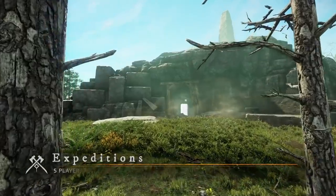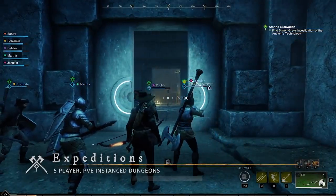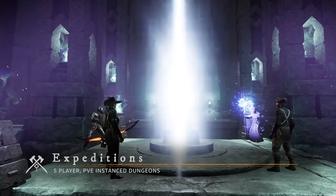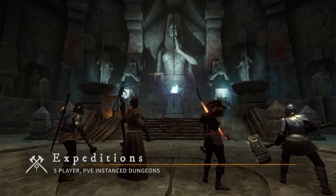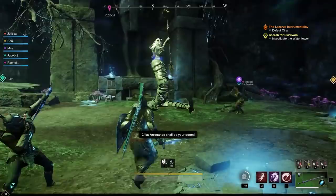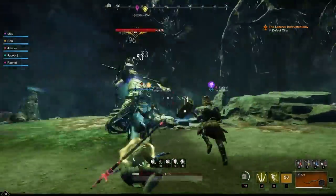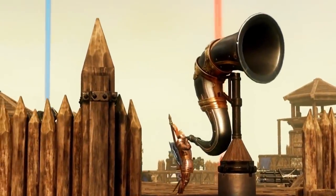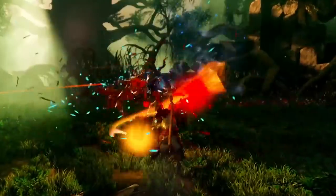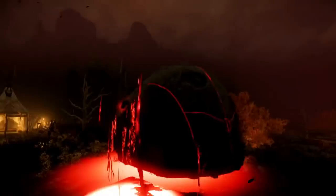As you quest through New World you will come across dungeons, which are called expeditions. Expeditions are 5-man instance dungeon runs which will help you learn more about the lore of Aeternum and provide a great challenge for you and your party, with an awesome opportunity to get some good drops too. Once you reach level 50 you will be able to participate in invasions, which are 50-man raids where waves of enemies attack your settlement and it's your job to defend it.